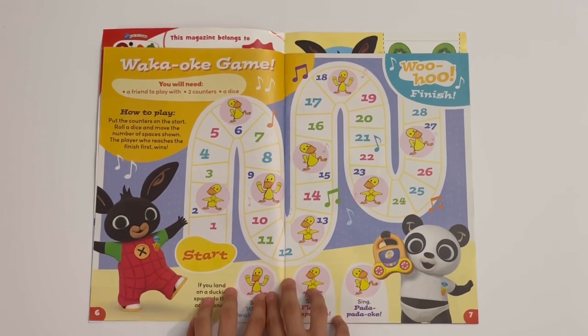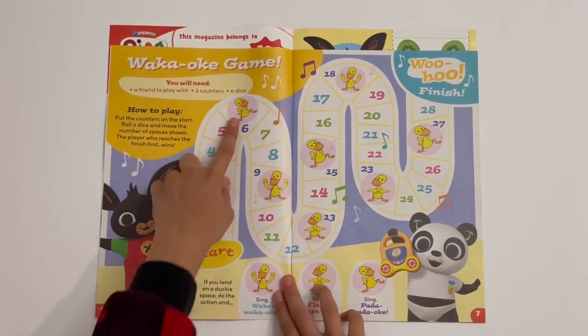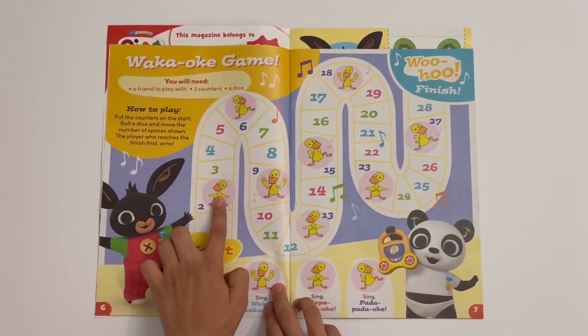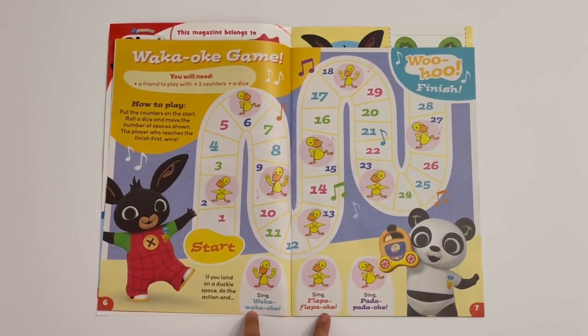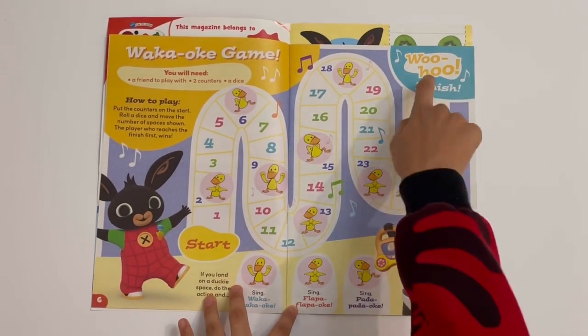Then you've got the Wacky Okey game. You only need a friend to play with, two counters and dice. So if you land on one of the ducks, you have to do the dance it shows. You can sing Wacky Okey Dokey, Flappy Flappy Flappy Dokey, or Paddy Paddy Dokey. And then you need to make it all the way to the end.